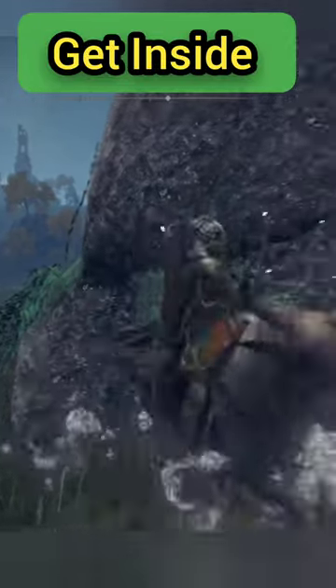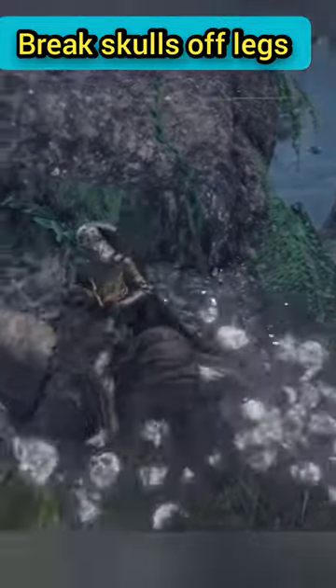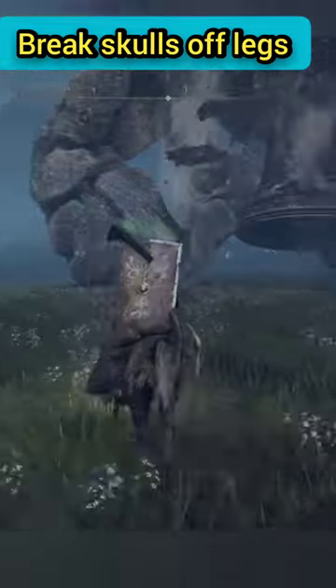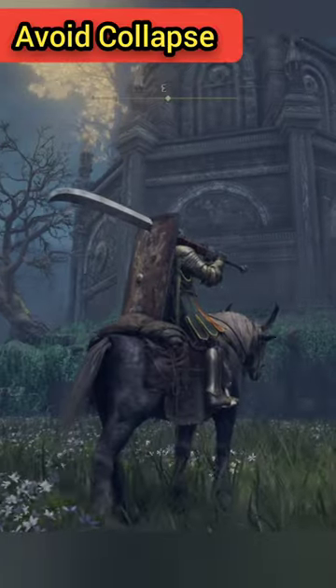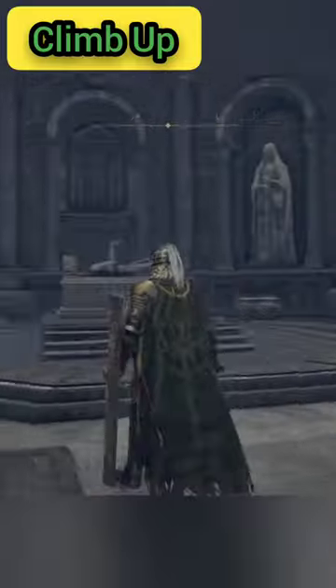If one looks at the bottom of the legs, notice there's some ice — I thought it was ice at first but it's actually skulls. We have to knock all of these skulls off in order to get it to collapse, and then once it collapses, climb on top and go and head inside of the mausoleum.